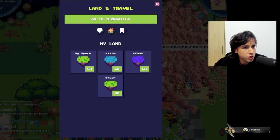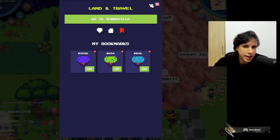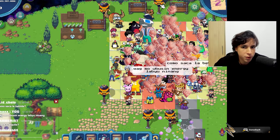Let's look at some of the benefits that lands have. First, extra bookmarks — very important. You might have your own lands but you'll also need other people's lands since they have different resources. As you can see, I have my brother's lands and my own lands bookmarked. You can put five bookmarks if you own a land; if you don't have a land you can only put three.